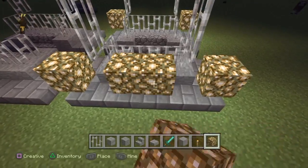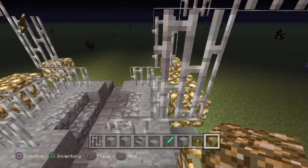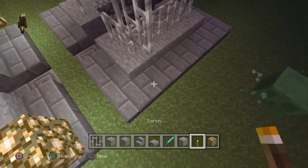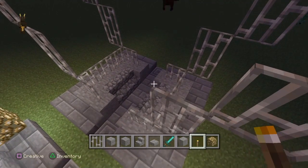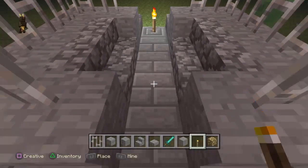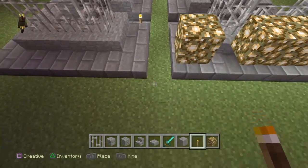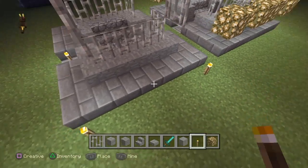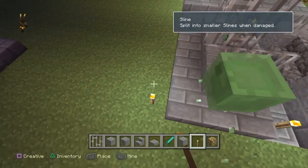If you want to be a little bit creative, maybe you can light it like that on this side as well to make it look even cooler. Or you can just use torches on the sides like that. Maybe you can do that — it's up to you, it's your will, not my will.